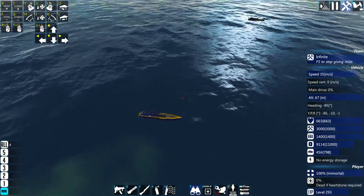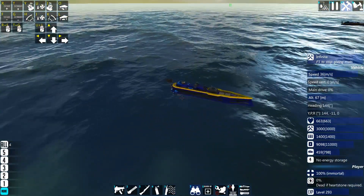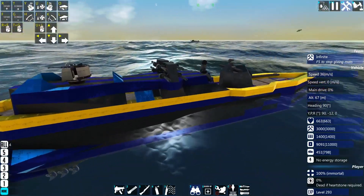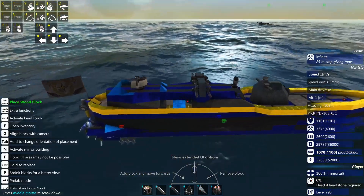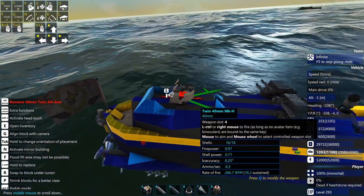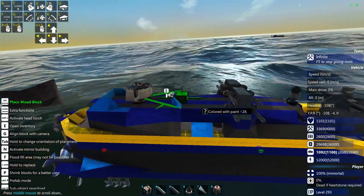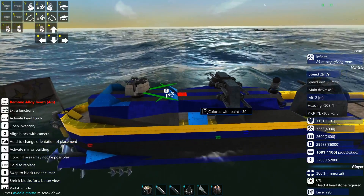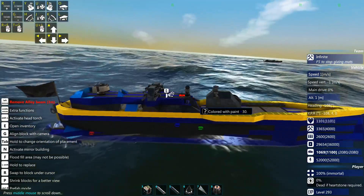But for now, let's head over to my two corvettes — the Ignis and Petrum corvettes. Small, compact boats. I have just replaced the APS flag cannon with a simple twin 40-millimeter flag gun. That's just it — updated for the APS update.